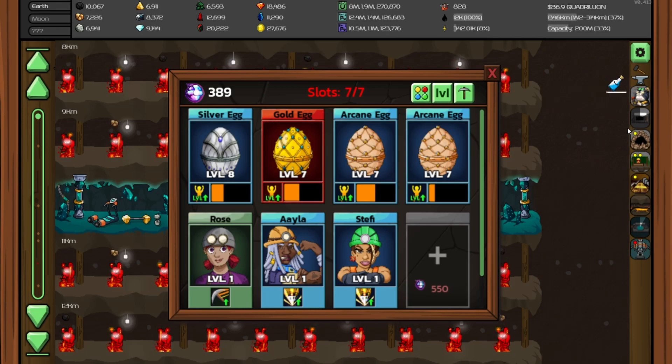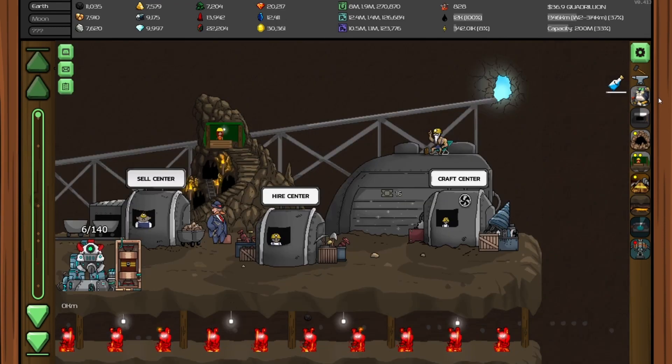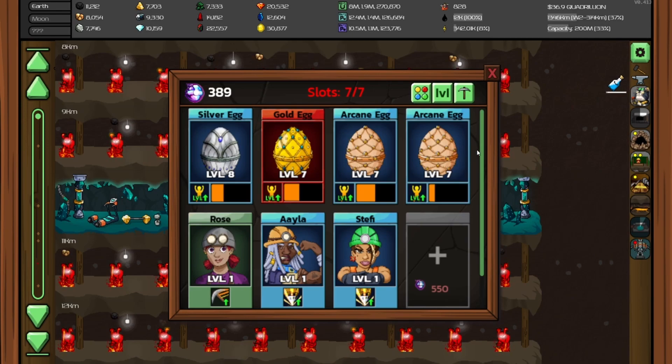Super miners are used to assist you on your journey mining down progressively. There are many different super miners and you can use these to help you.